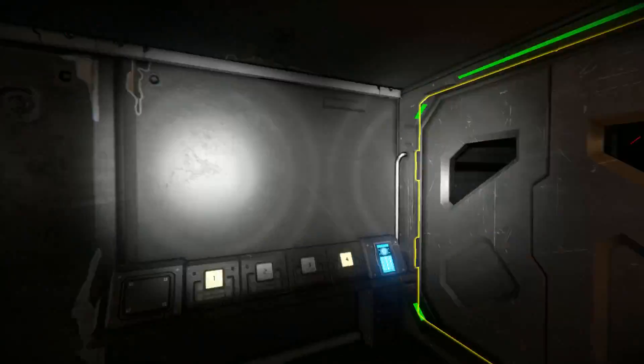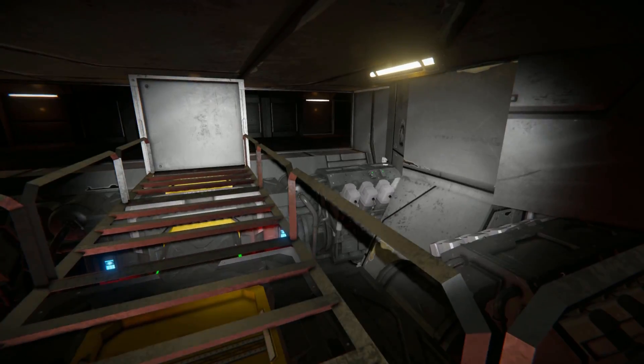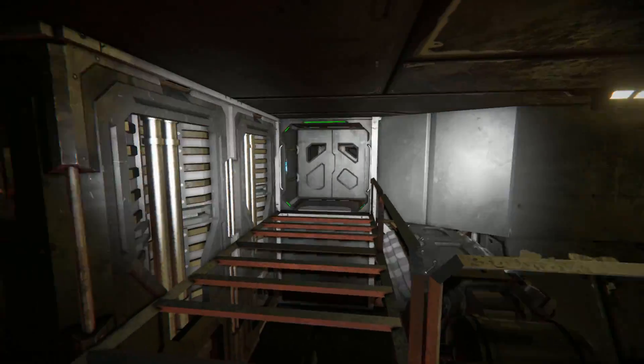Coming through here, we have two more doors. Over here is where we can access the assemblers, a few refineries, hydrogen engines, and all that.